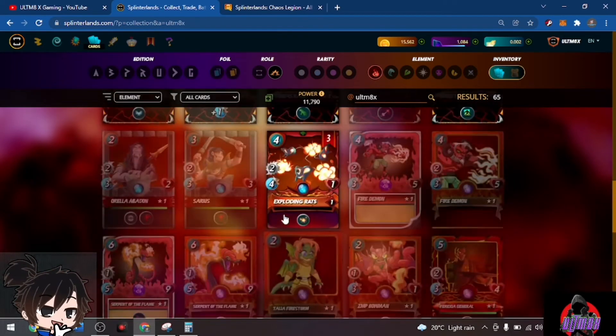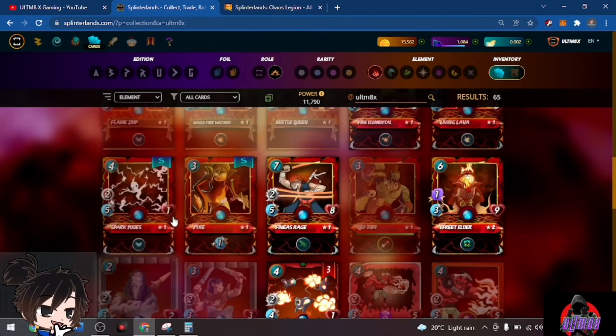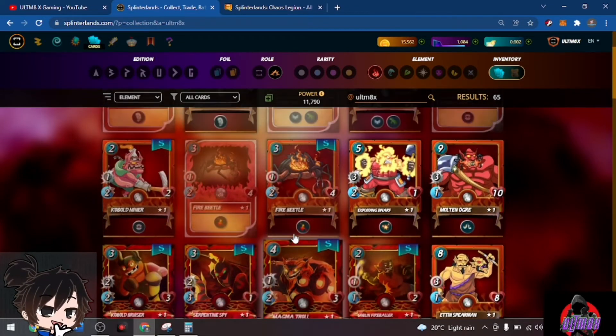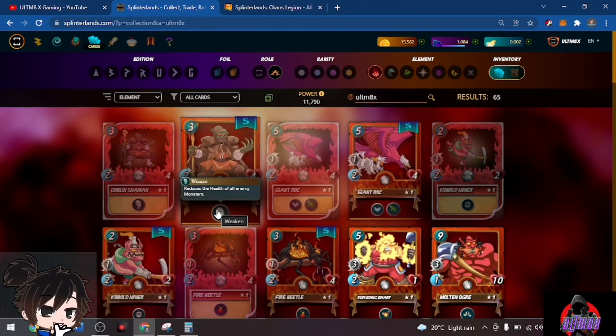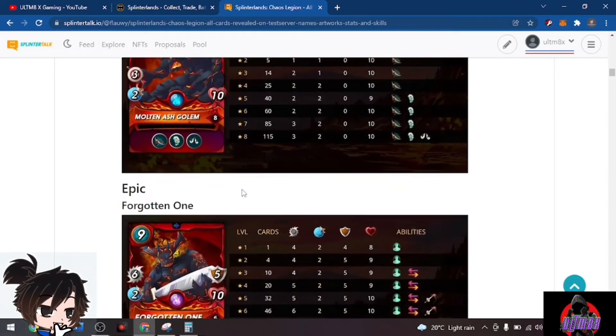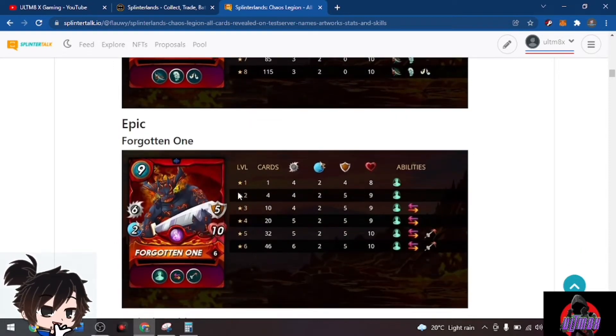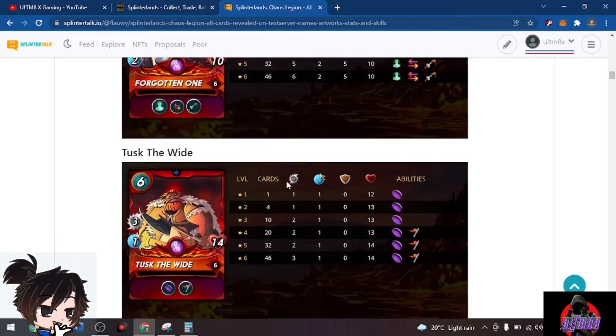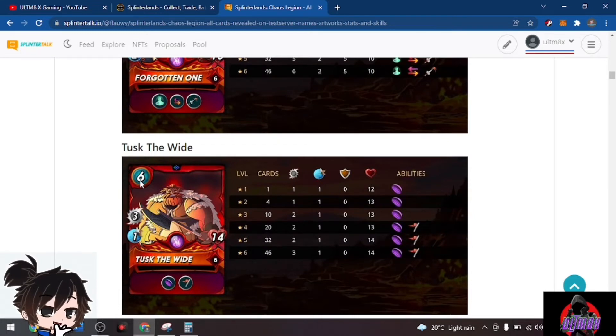We have Molten Ash Golem, which can attack from the front line and has Taunt. It also reduces the health of opponents — very interesting. We have an epic card, the Forgotten One, with six attack and ten health and five shield. Just imagine if this one gets Retaliate — six attack on a retaliatory hit!